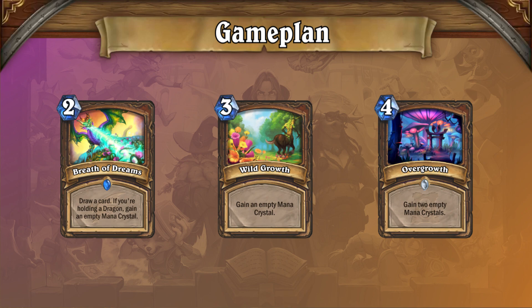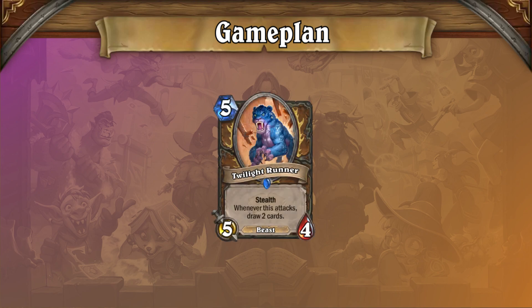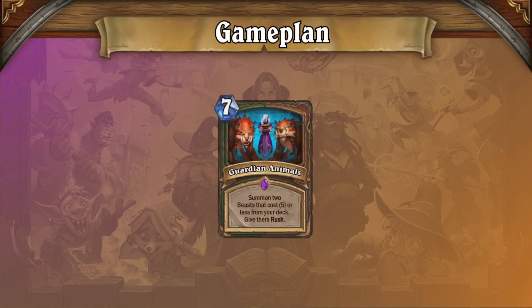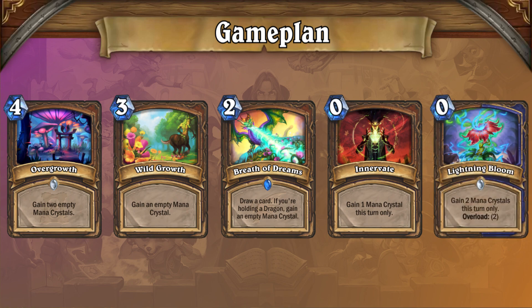These ramp cards are made even stronger by the release of the new card Guardian Animals. This card is not only incredibly overstatted, but it also does everything well — it is a good tempo card, a good value card, and because of Twilight Runner, it's even a good cycle tool. It would be hard to overstate the importance of Guardian Animals right now, as it is the central focus of every Druid deck in the meta and probably the strongest card from all of Scholomance Academy. It is far above the power curve even when played on turn 7, and the fact that Overgrowth, Wild Growth, Breath of Dreams, Innervate, and Lightning Bloom allow you to play it as early as turn 3 or 4 means that it quite often ends games on the spot.